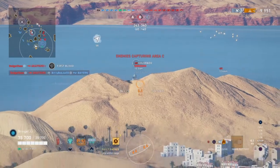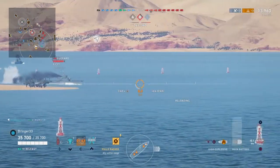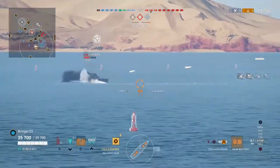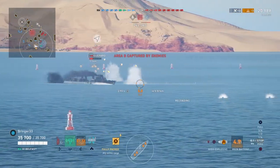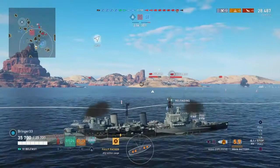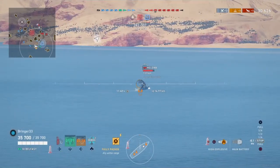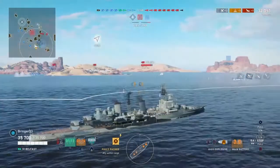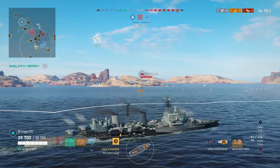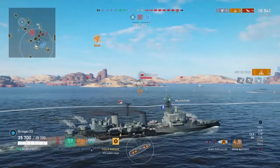A destroyer pops up so we're gonna switch to him, start putting some heat down on him. My buddy Chuck I believe is engaged with him too. Get him out of here. Start looking for shots out here again, slinging shells at the Colorado. Nelson said forget this, he's out — or so I thought. Just keeping heat on all of them. I still got a little bit of time left on my smoke. A destroyer actually rolled through here and popped one so I'm in a fresh one currently, which I approve of big time.